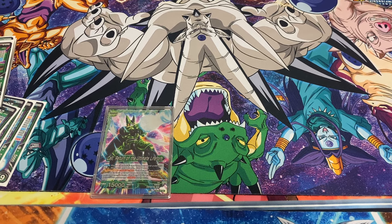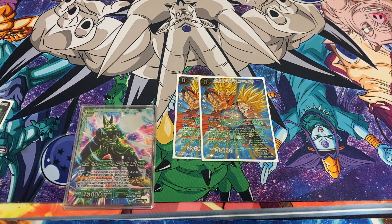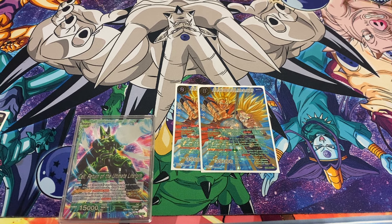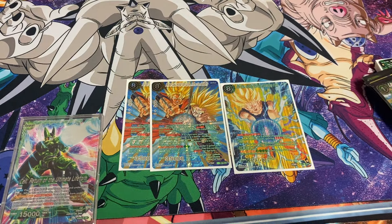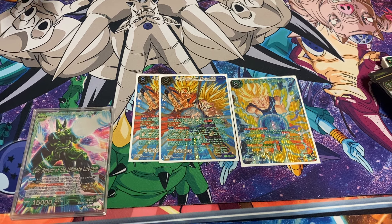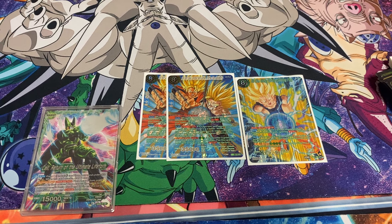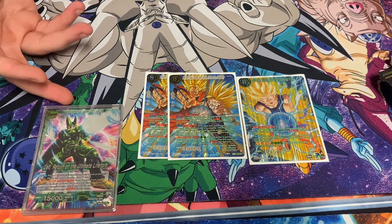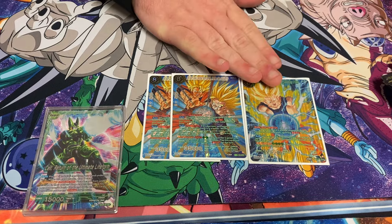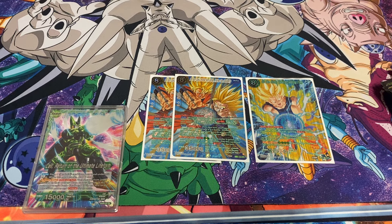Straight into just good green stuff — I run two of the 8-drop Goku, the classic barrier removal. There's no reason not to run this card in a green deck. I run one of the 8-drop big boy — it's just another board clear. So this deck can be aggressive as well as defensive when needed. If I just need to clear my apprentice board because they've had a huge turn and I've run out of cards under my leader, I can just slam this. We run the classic unison along with the Dormant Legends package.